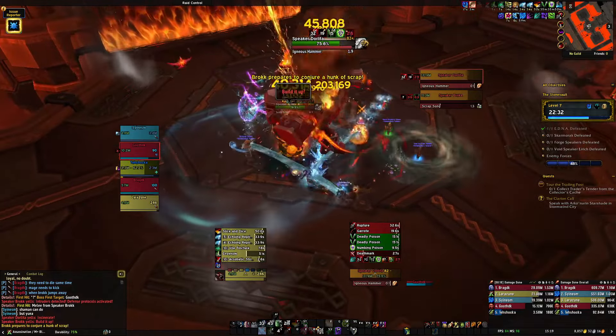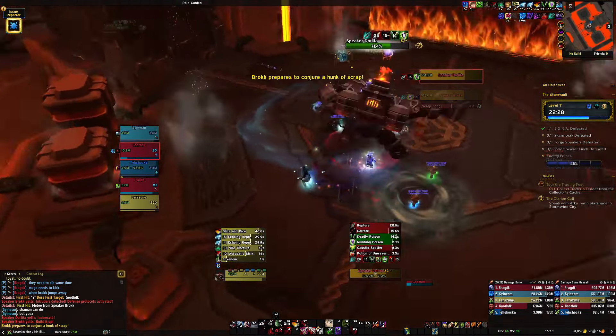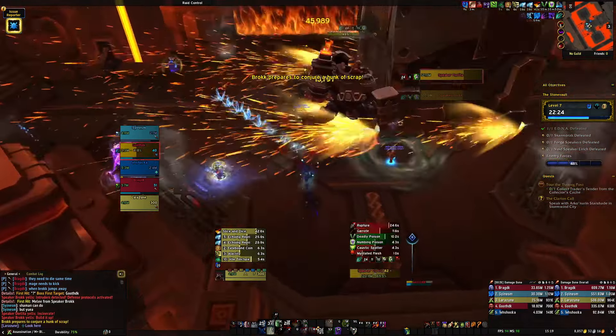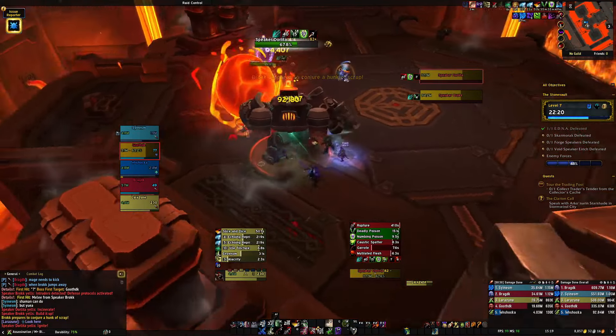We have Cloak of Shadows, which feels like cheating — you can just ignore mechanics. You've got Evasion, Feint, Vanish, and not to mention a Cheat Death. So many things to keep you alive. I kind of wish all classes had what a rogue had at some times in these dungeons.